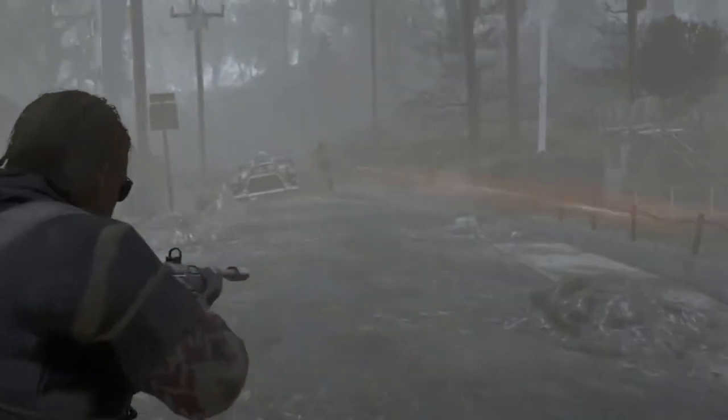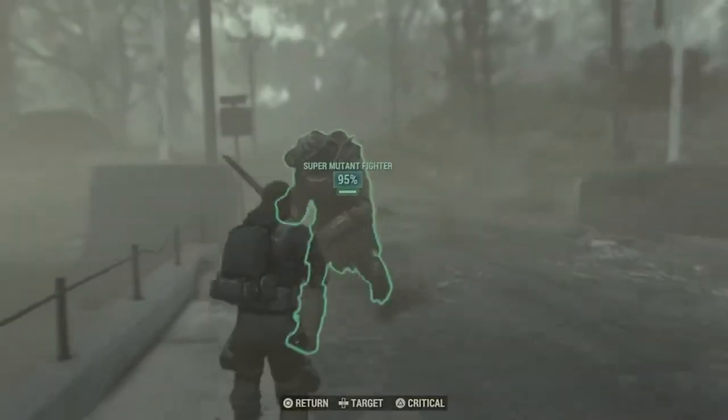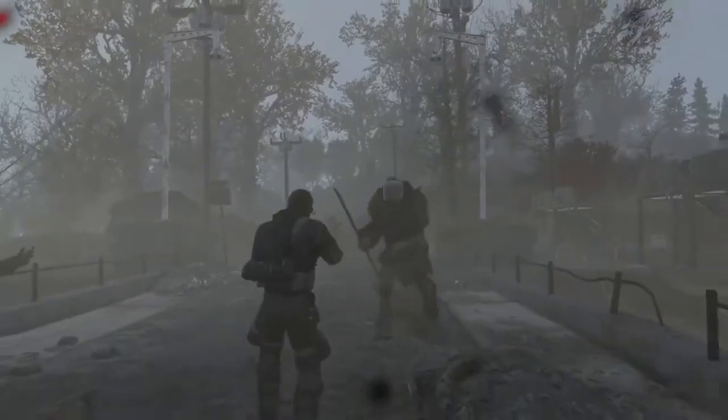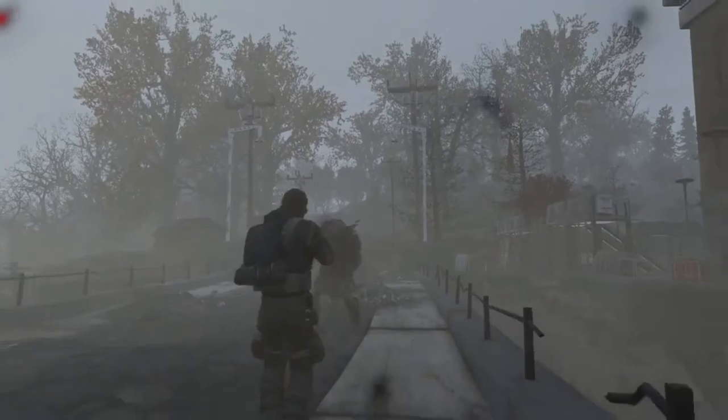Hello, Gold here. Today we're going to continue the rare item series. The next item we're looking for in this particular video is the clean coffee tin. The coffee tin itself is not found everywhere like a lot of the other junk and scrap that we see, but the clean coffee tin is only found in a very limited number of locations throughout the wasteland. We're going to look at four of these locations. Let's get started.